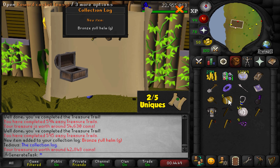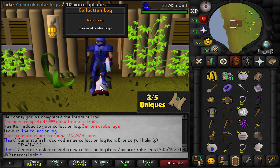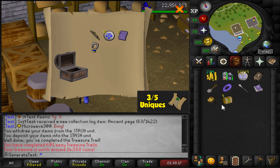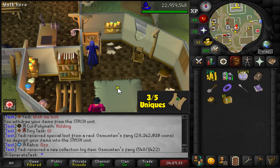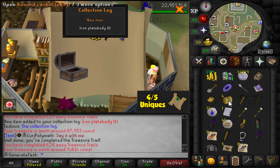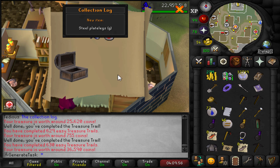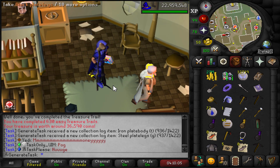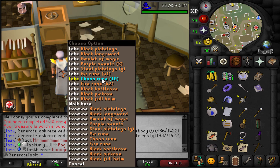Number two: bronze full helm (g). We have five caskets left — can we get number three as well? Yes — another one. Zemrex Roblex — lovely. Two more uniques, that's what we like to see. Two to go. The streak does not continue — unfortunate. Time for another ten. Ten new caskets: I just got the elves' mumton's fang, so we're going to get lucky. Iron plate already trimmed — just one more item. Steel plate legs — let's go! That is 85 easy clues for five uniques. We didn't get a single master clue this task — a bit unfortunate, but I'll take it.